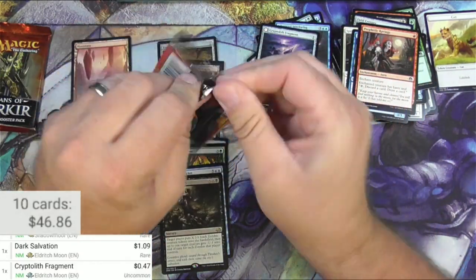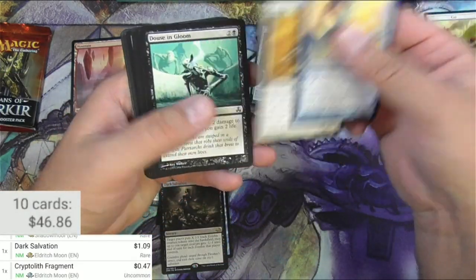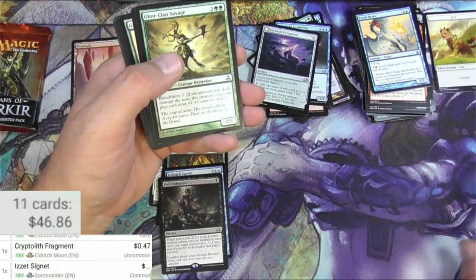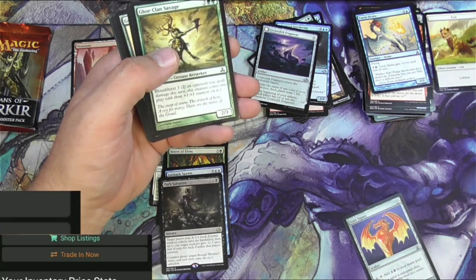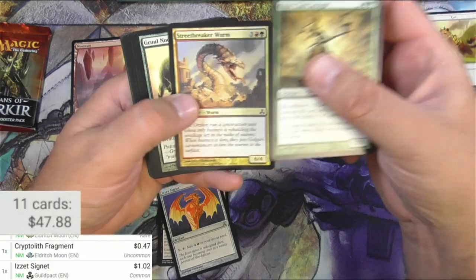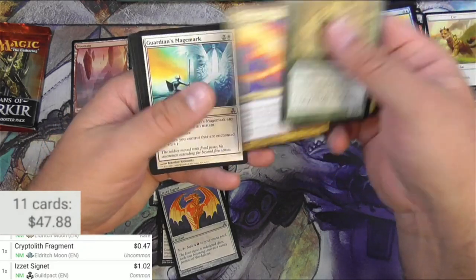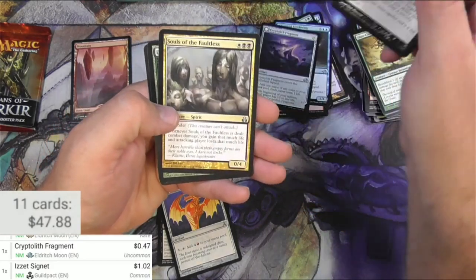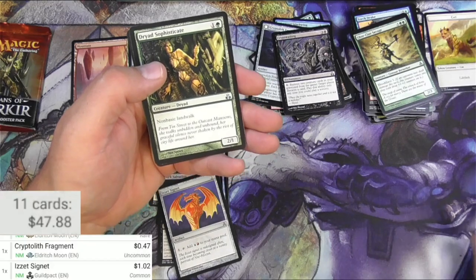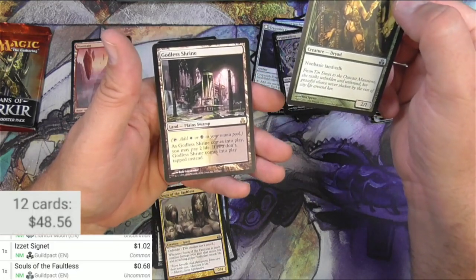Guildpact is up next. Drake Thrall, Dowsing Glimmer, a Signet — the signets trend a little bit higher. Yeah, they get played in Commander a bunch, and the Guildpact version is a buck. Savage Worm, Nodorog, Mage-Mark Ogre, got a Crypt Wailing. Souls of the Faultless — this used to be up around 90 cents to a dollar, I don't think it is anymore. It's come down a bit.